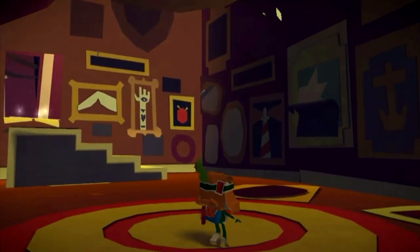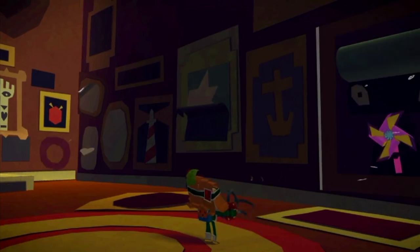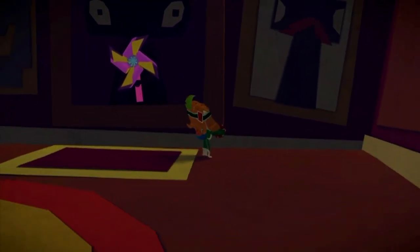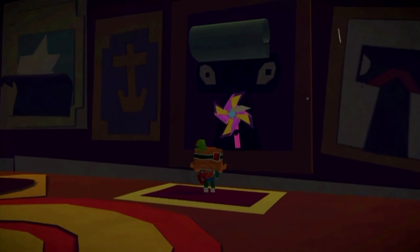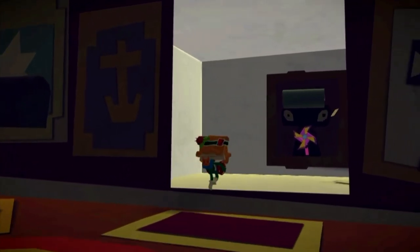To get this paper craft you will need the squeeze box, which you obtain on the lab level. The squeeze box blows out air by pressing the R shoulder button and sucks in air by pressing the L shoulder button. When you first come into this room, to open up the wall just press the R shoulder button and you can go in.